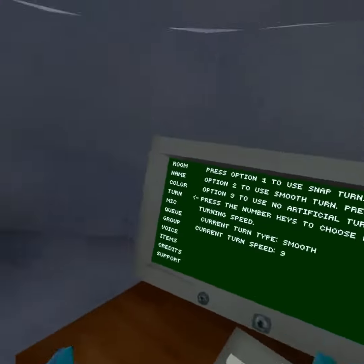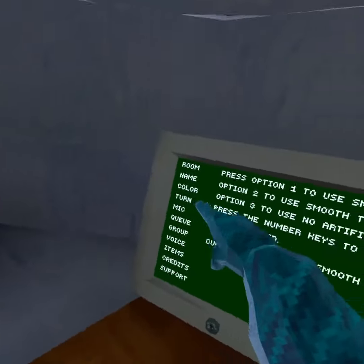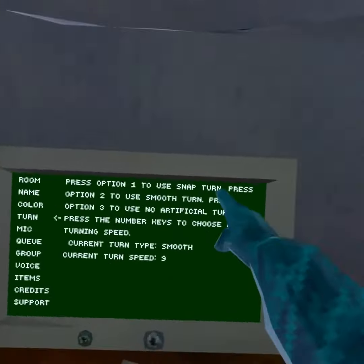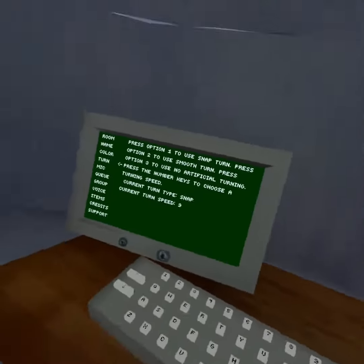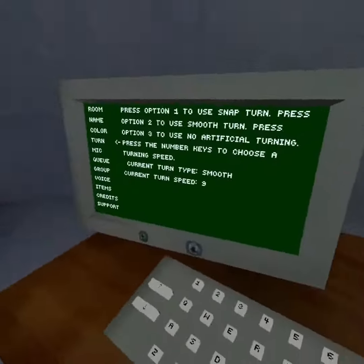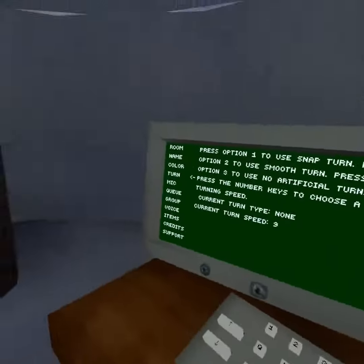For the next one, you go into this little computer and go down to the turn option. If you don't want to turn in real life, you can turn on option one to use snap turn, which is pretty good. There's also smooth turn, which is kind of nauseating but it works, and then there's just regular turning.